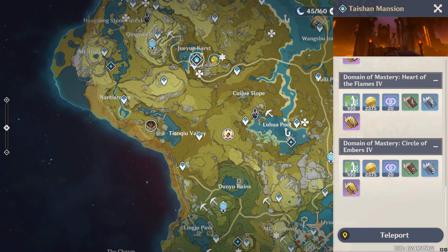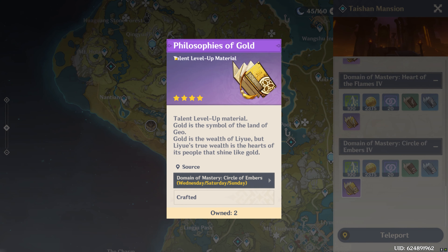Next up, for Zhongli's talent books, you're going to want to come to the Liyue region and go to Zhongyun Karst to get some of the Philosophies of Gold. These are available on Wednesdays, Saturdays, and Sundays.